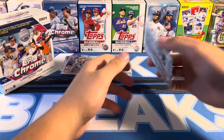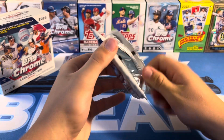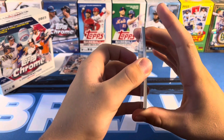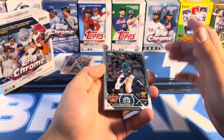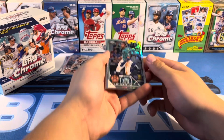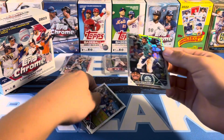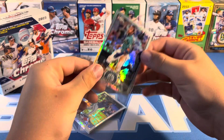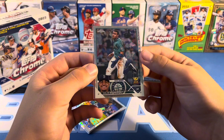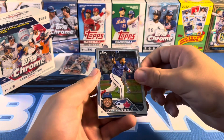Starting off big — and it looks like we're going to have a parallel. Julio Rodriguez! That's sick. Next card is a Vlad, I'm going to sleeve that one up right now. That's awesome, pretty much perfectly centered from at least the eye test. And we got blue — huge blue — and it's a rookie.